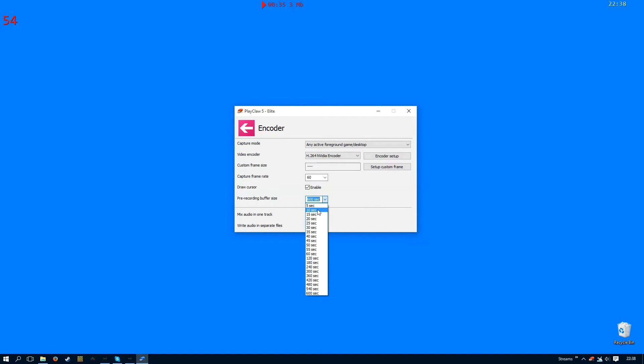What this basically means is the time that you select here — so let's say 10 seconds for instance — as soon as I enable the pre-record function, PlayClaw will continually record the last 10 seconds of play. That means you can constantly play the game and record it without actually writing anything to your hard disk. So if you happen to see something awesome happen in a game while you're pre-recording, you can press another key and that clip of the last 10 seconds will be dumped to your hard disk, and you can continue to play and record in the pre-record function.